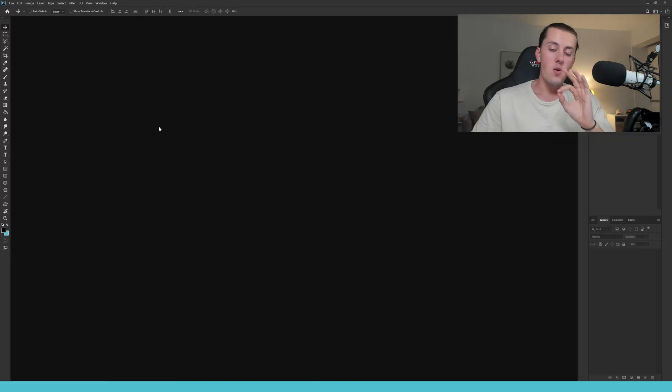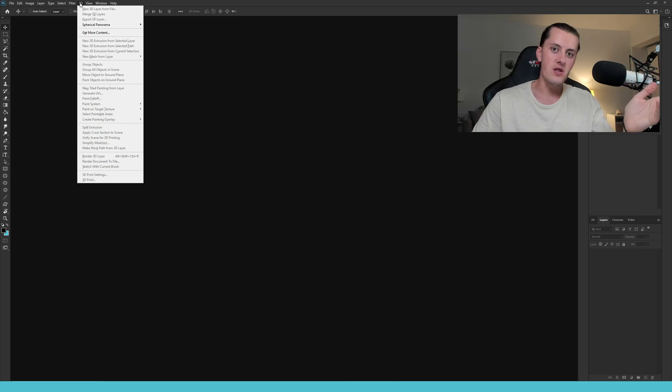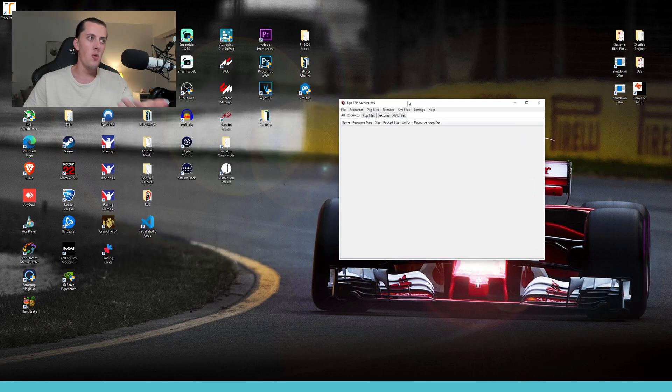Once you have Photoshop installed, you want to make sure you have the 3D ability. If you have the '3D' tab at the top of the screen, you have 3D installed. If you don't, install a more recent version of Photoshop until you get this available.